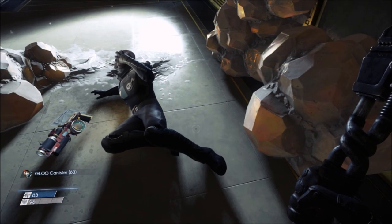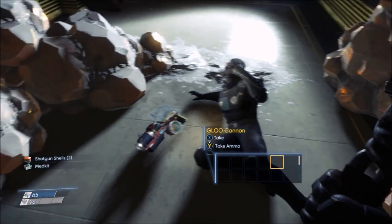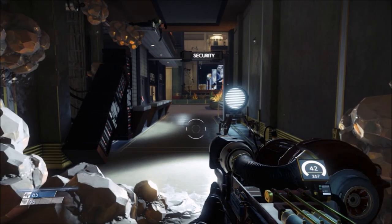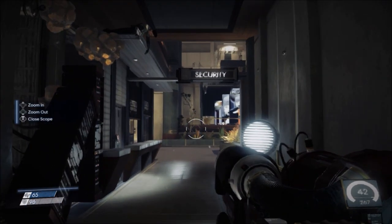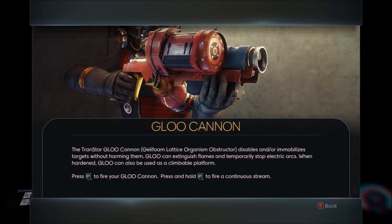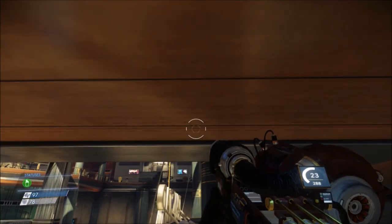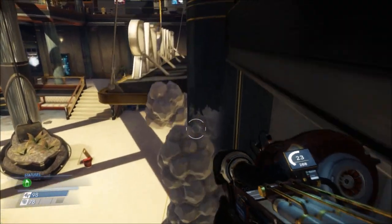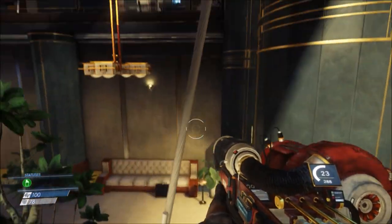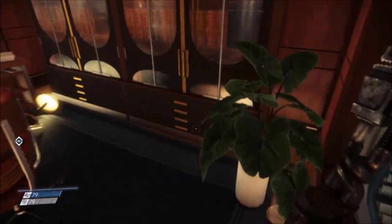Number four is the Gloo Cannon, which you pick up pretty early in the demo. Not only can you use it to shoot enemies to freeze them and make them easier to kill, you can also use it to create jumping platforms — it actually tells you this right in the description when you pick it up. It creates rock-like formations you can use to build bridges and reach higher areas. Here I used it to access the second floor where I picked up the stun gun. You can also use it in an elevator shaft — fire one off, jump, turn, fire, and repeat.